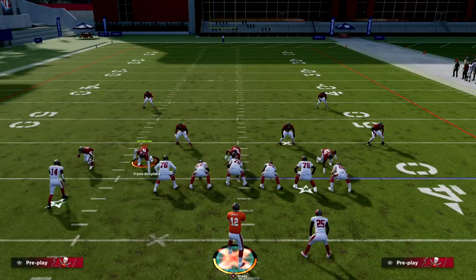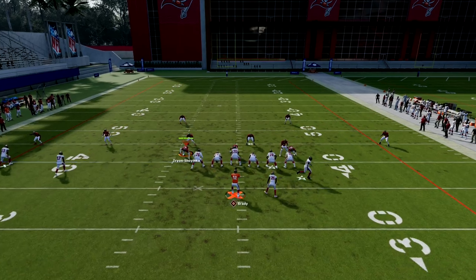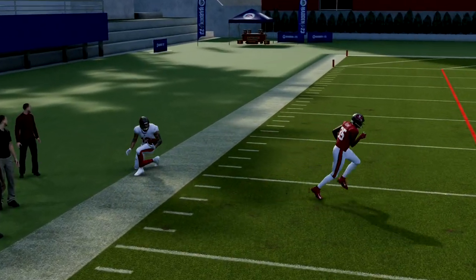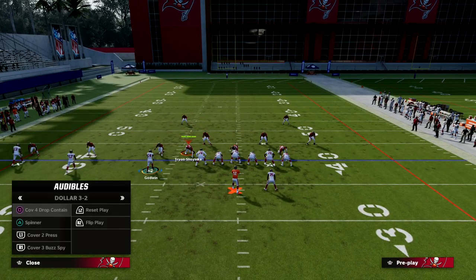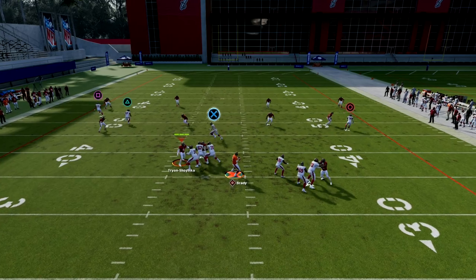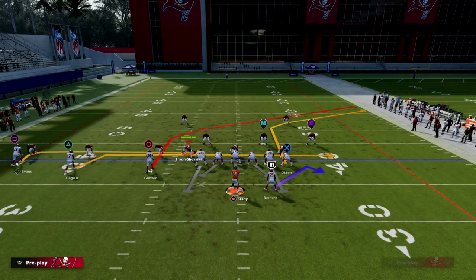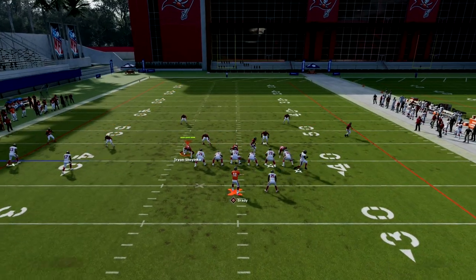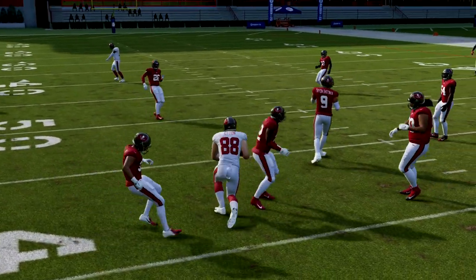If we see zone coverage, we want to take advantage of this high-low on the right. This C route against zone — whenever you have that middle trips receiver on a streak — can actually get pretty good separation against Cover 3, Cover 4, and Cover 2. Going to Cover 4 drop, once the streak gets upfield you can throw this to the sideline and have a chance to hit that. The other thing I have going in this play is the drag, which is a great route to check down to. If they go to user that corner, we can throw that drag and simply take what the defense gives us.